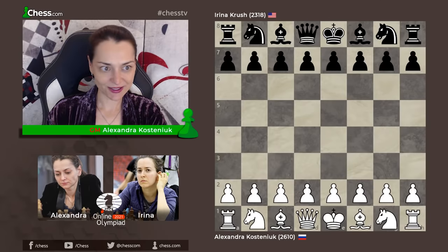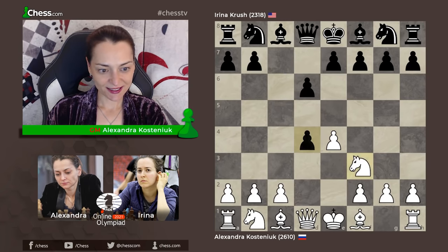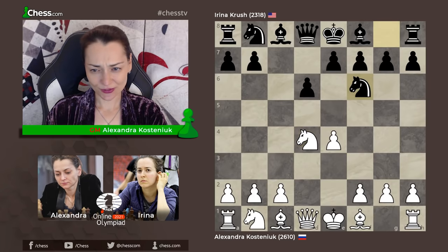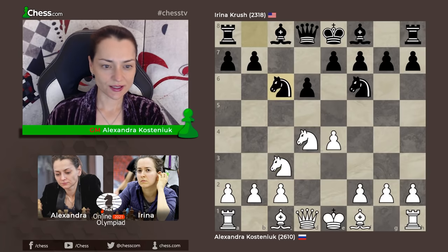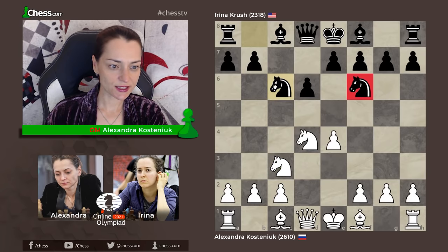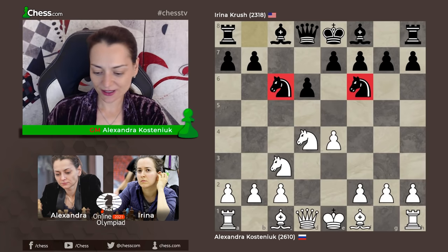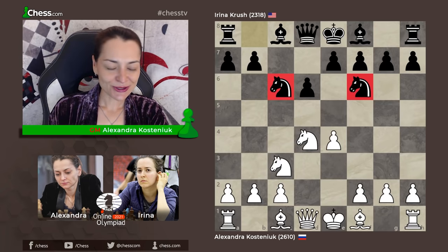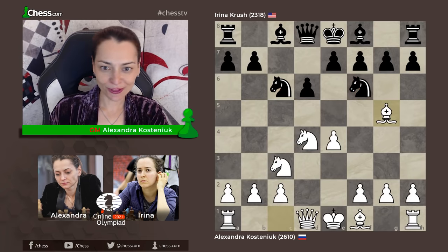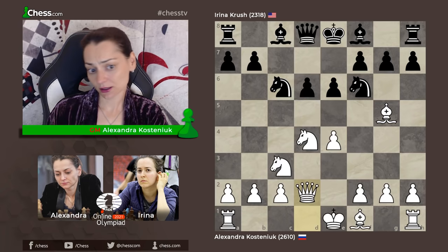I was playing white against Irina Krush. E4 c5 — the Sicilian defense — and Irina opted, as she often does, for the so-called Richter-Rauser variation. Knight c6 — it's a variation in the Sicilian defense where Black develops two knights at the same time. I used to play this line quite a lot when I was younger, so I know all the obstacles that Black faces here. Bg5, e6, Qd2, and here Black is at the crossroads.